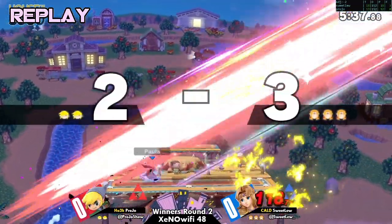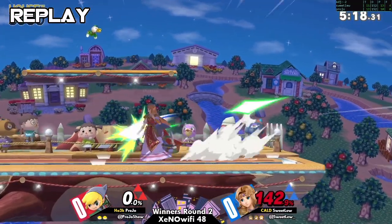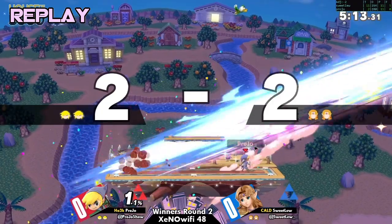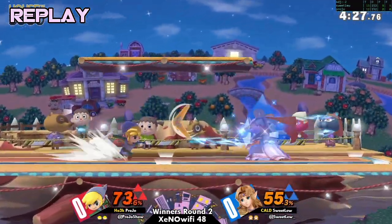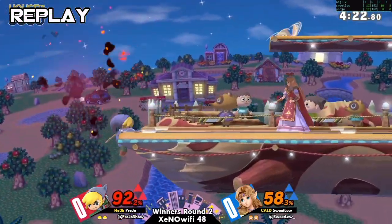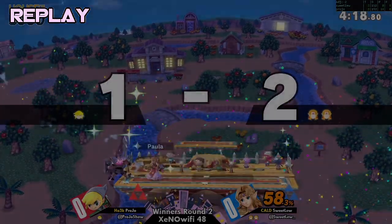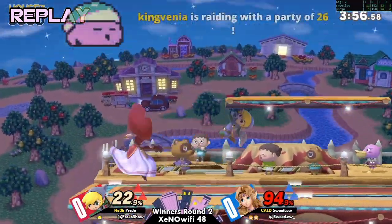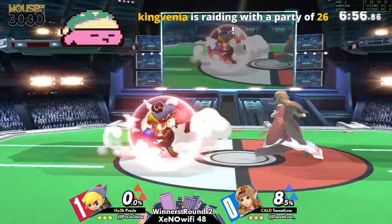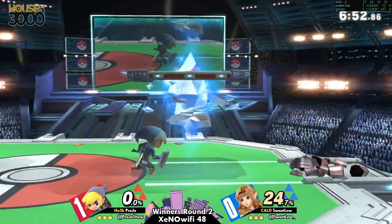That was a really close game. What adjustments does Sweet Lou have to make? Pro Joe has been around for a long time and he's able to pick up on habits. As a Zelda player it can be easy — when an option seems to be working — to just keep going back to it, because Zelda's tools when they work, they work hard. There's a stage switch coming, but the other big thing is mixing up those panic defensive options.